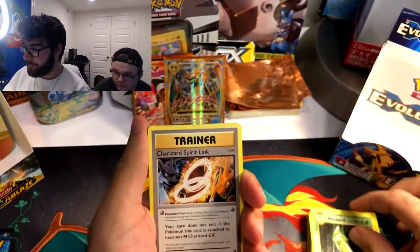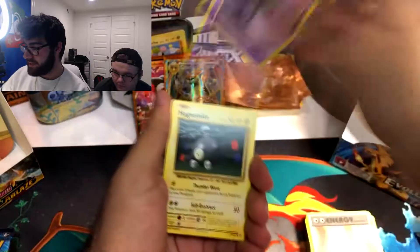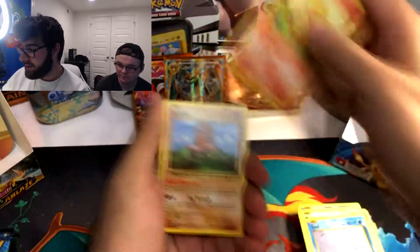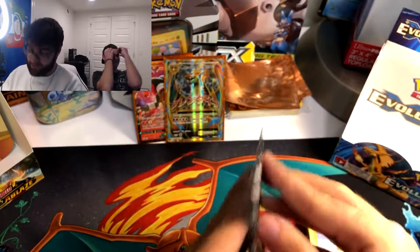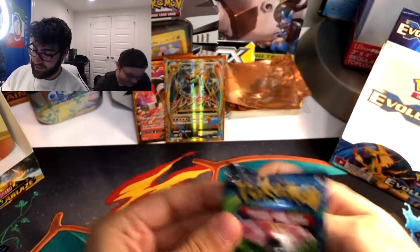I got Charizard Spirit Link again, Double Colorless, Gastly, Magnemite, Magnemite, Seel, Charmander, Diglett, Diglett, Reverse Holo Diglett. And a Starmie. That's a cool Charizard pull for sure — I got the Blastoise, I think, to match.